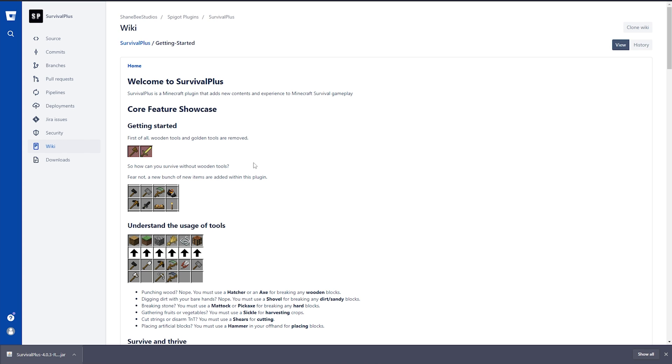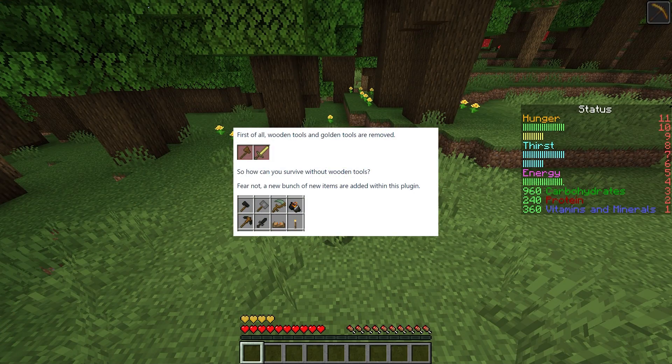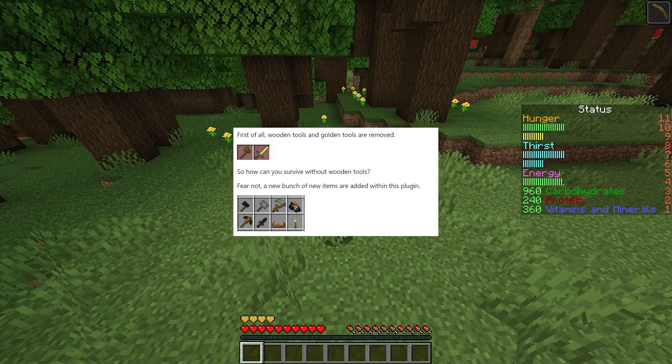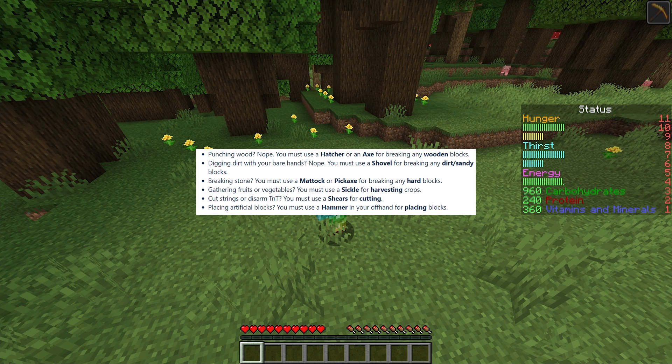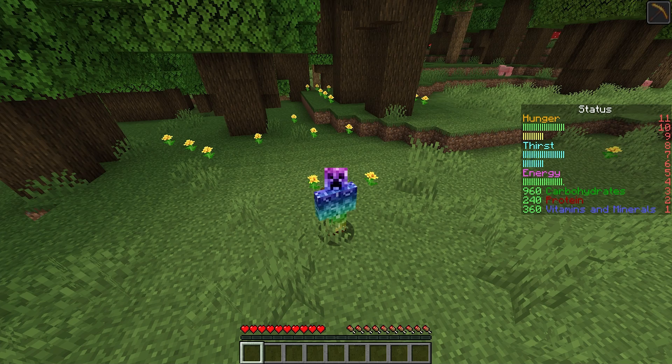To prevent reading the page verbatim, I'll quickly give you a rundown. Wooden and golden tools are removed, and new items take their place. To collect wood, use a hatchet or an axe. Dirt or sandy blocks can be collected with a shovel, stone with a mattock or pickaxe, crops with a sickle, string and TNT with shears, and to place artificial blocks, you'll now need a hammer in your offhand. That's already a huge change.